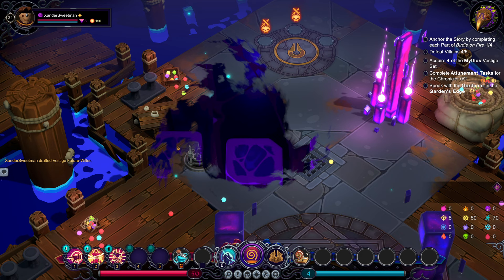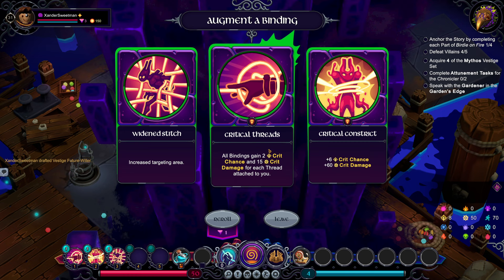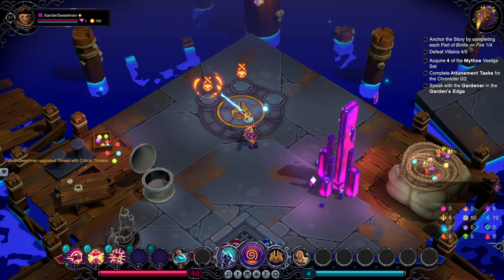On your first turn, gain two will? Yeah, Future Willer is fine. And over here, Widened Stitch is pretty cool. Critical Constrict. Critical Threads — all bindings gain two crit chance and 15 crit damage for each thread attached to you. Let's lean in to crit this time. Two Tarnished Vaults. Let's go.